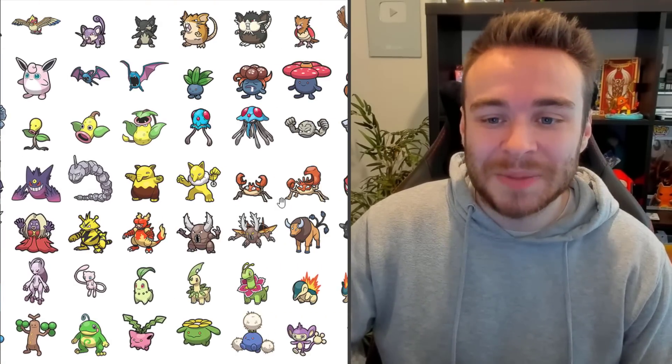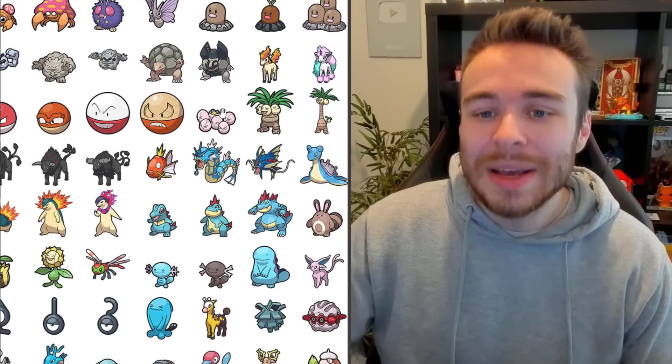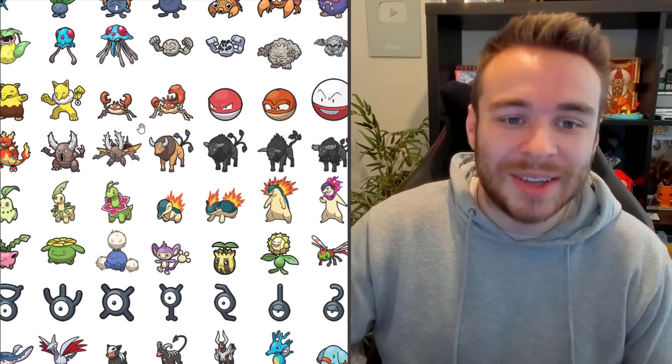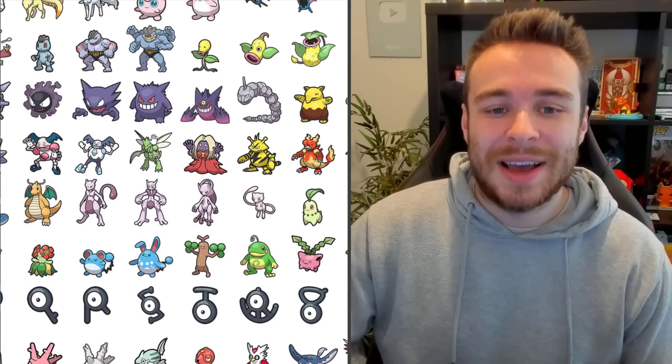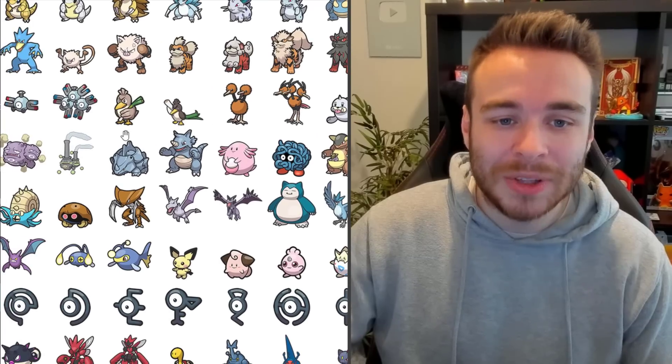Got the Machop line there. Bellsprout. The Geodude line. Tentacool. We've got Ponyta as well. Exeggcute and Exeggutor. These are the Voltorb sprites. Krabby. Hypno. Drowzee. Gengar — we've already seen that. Cloyster's Shell too — we've seen a lot of these because they're obviously in Pokemon Scarlet and Violet.